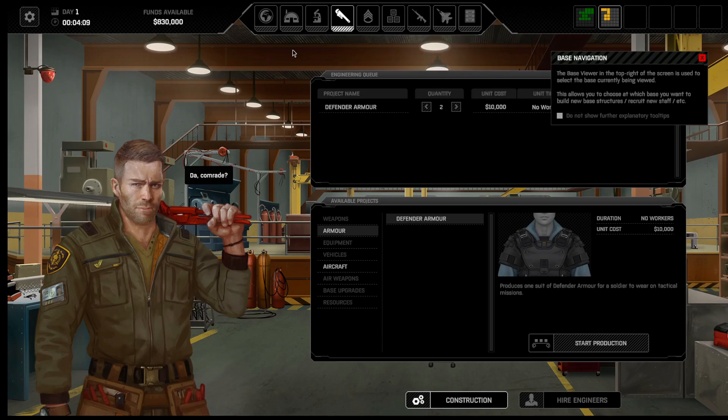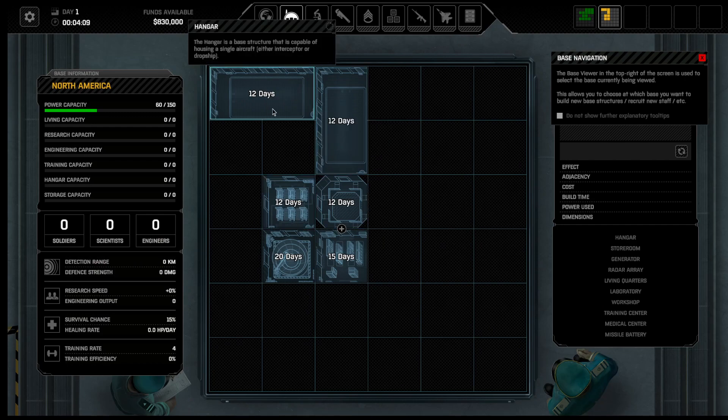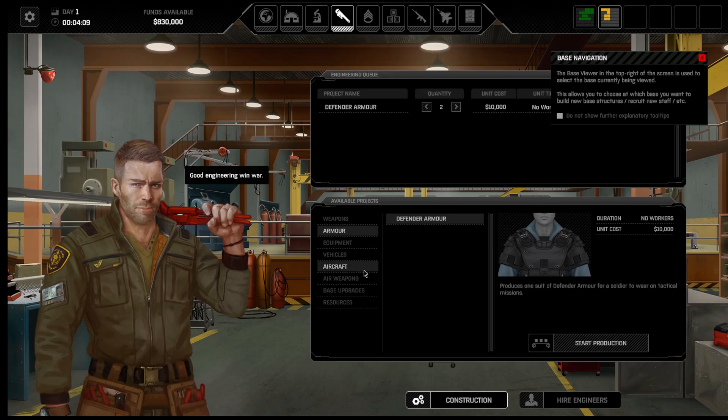And that's kind of how you get it started. So now you have two bases. In 12 days you're going to have a power generator and two bays for aircraft. One of the things you can do right away — aircraft takes four days. I'm on the wrong base, sorry.